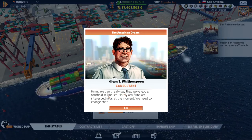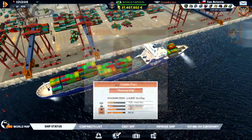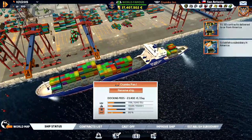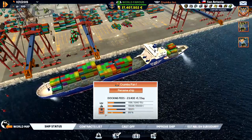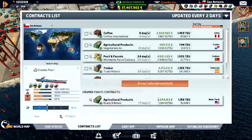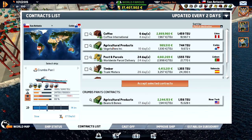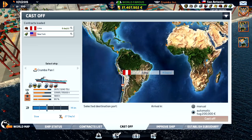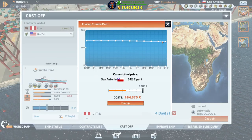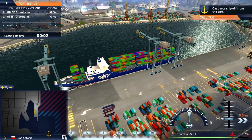We can't really say that we've got a foothold in America - hardly any arm, and no firms are interested in us at the moment. We need to change that. We need to establish a subsidiary in America and deliver 30 contracts to that one. The ship is in pretty bad condition though. Let's give you some coffee on the way to America. Fuel price is 500 - let's cast off and do this manually and see how this port looks.